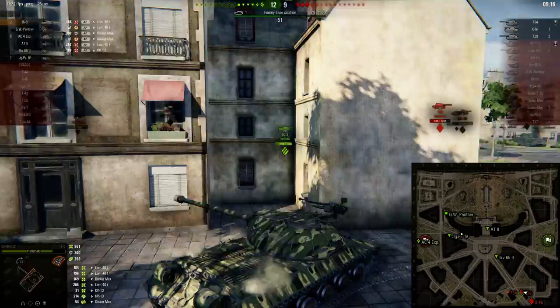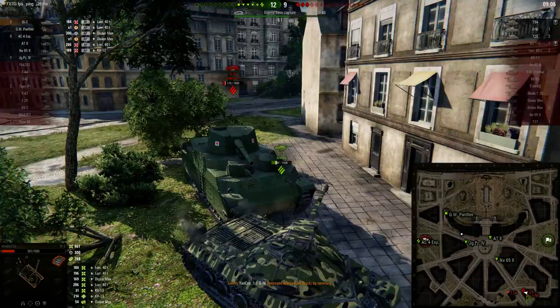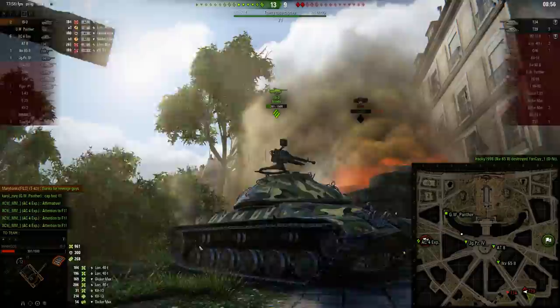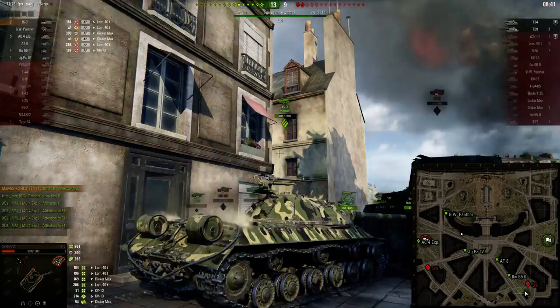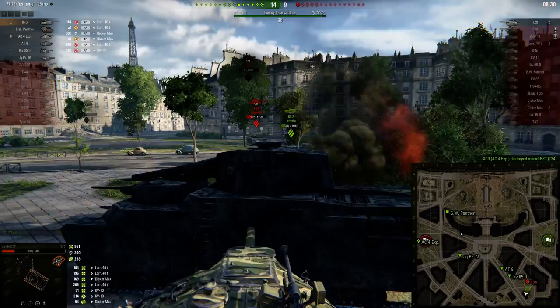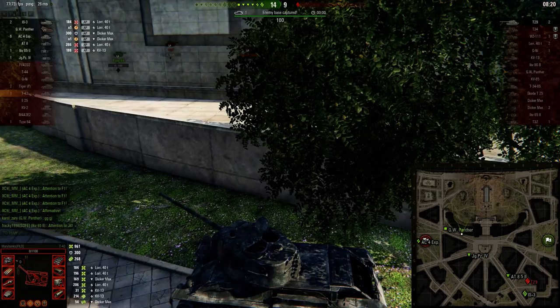The IS-3 actually has some weak spots. There's the lower glacis where you can see the mark, and a small plate from the T29 angle. There is of course the rear, and you can hit the sides. But you have to be down here when aiming — you can hit it from the side. Right now the IS-3 is taking cover. Part of the side armor up here is spaced armor, so that's why you're going to bounce your shots.